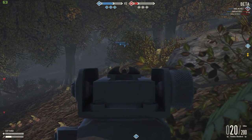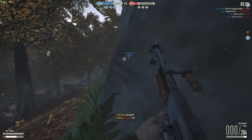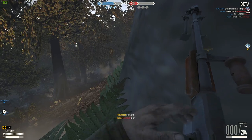Fortunately, at close to medium range, burst fire works fairly well, and if you get lucky and they all go where you want, people drop very quickly.